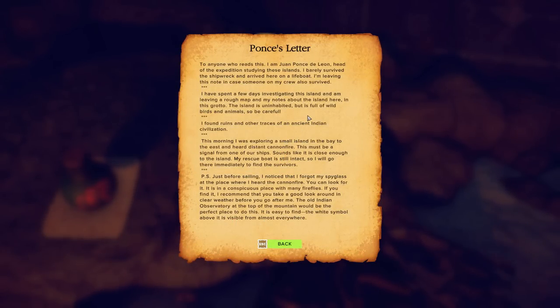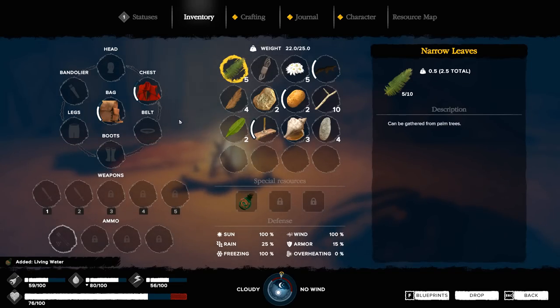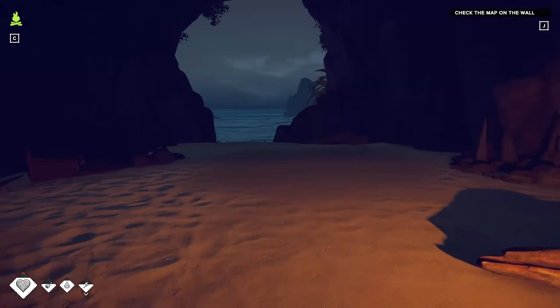'To anyone reading this, I am Juan Ponce de Leon. I barely survived the shipwreck and arrived here on a lifeboat. I spent a few days investigating the island — I've been leaving a rough map and my notes about the island here in this grotto. The island's uninhabited but full of wild birds and animals, so be careful. There are ruins and traces of ancient Indian civilization. I heard cannon fire from a small island in the bay to the east. The captain forgot his spyglass — you can look for it in a conspicuous place with many fireflies. I recommend you take a good look around from the old Indian observatory at the top of the mountain — the white symbol above it is visible from almost everywhere. I'm leaving this bottle of living water so the person who finds it can restore their health from the shipwreck.' Thanks for the bottle — appreciate it.